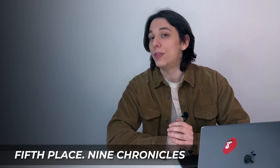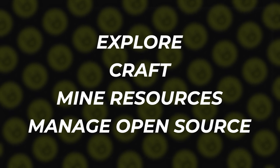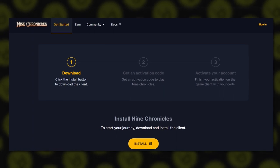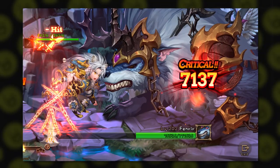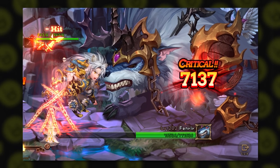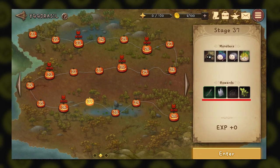Fifth place: Nine Chronicles. Fantasy lovers, this game is definitely for you. Nine Chronicles is an MMORPG set in a massive fantasy world where players are given the freedom to play the way they want — explore, craft, mine resources, or manage a unique modable open-source adventure. Just install the game on a Windows PC and log in via email. The game is built on the developers' own blockchain called Planetarium. In the main campaign mode, you fight fierce opponents in 300 stages to get materials for crafting cool items.